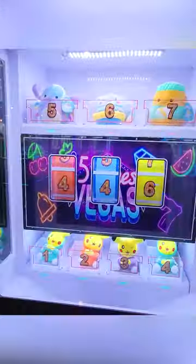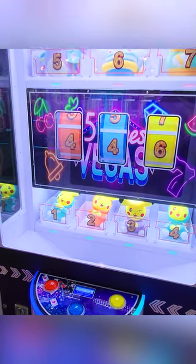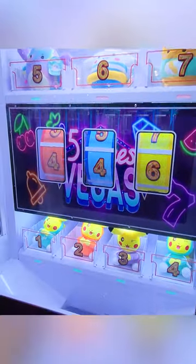Have you ever seen an arcade game like this? In this game, you want to get all three reels to show the same number. Each number corresponds to a different prize. In this case, 1, 2, 3, and 4 are for the Pikachus at the bottom, and 5, 6, and 7 are for the Squishmallow prizes up top.